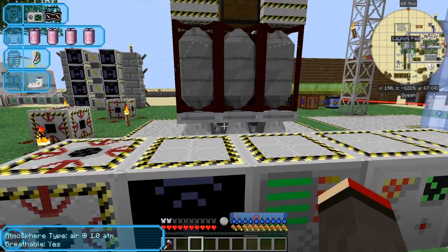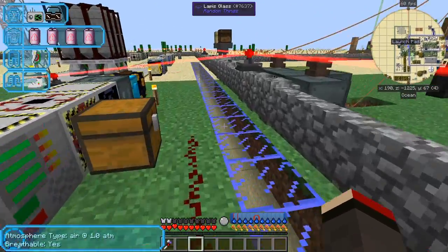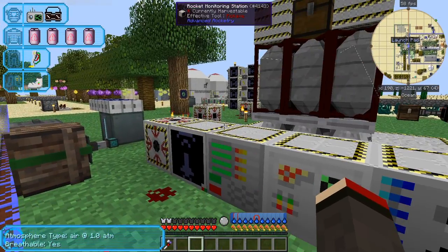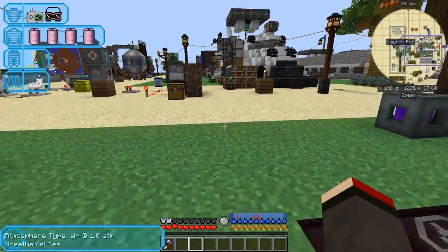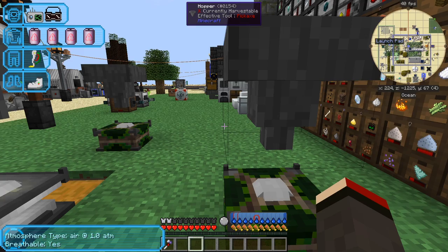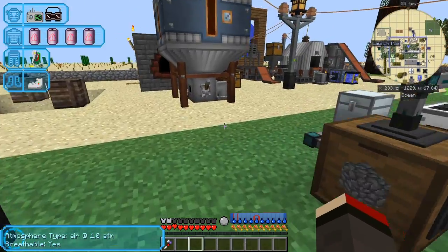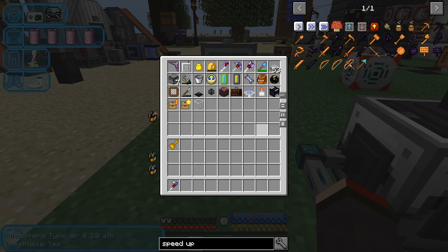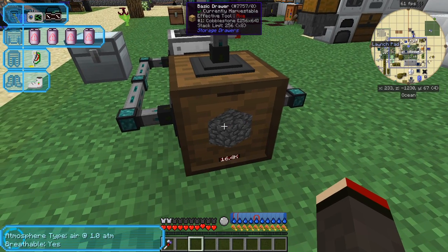I want to send this rocket off again. I might have put the chip in this diamond chest. I've got a very empty inventory for a very good reason. My plan is to do the quest for terraforming — I think it might be in here, a station-to-station ID chip. I'm looking for a similar-looking one.